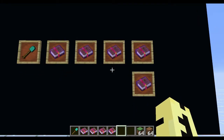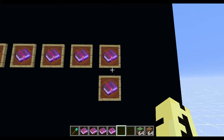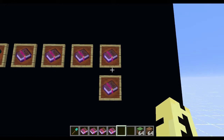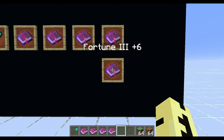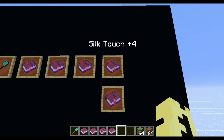The last one is interesting. Neither of these two need to go on a shovel, but if you want grass blocks and not just dirt, you want to put Silk Touch. You can also put Fortune Three. You can put Silk Touch or Fortune, but you can't put both.